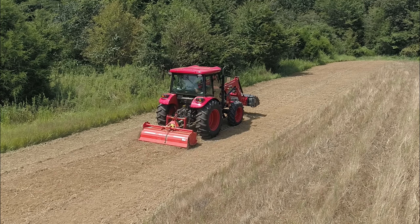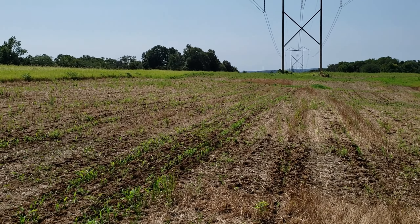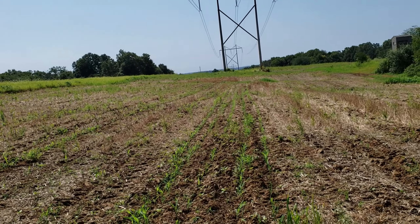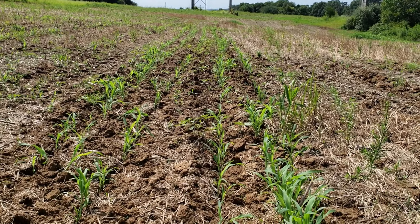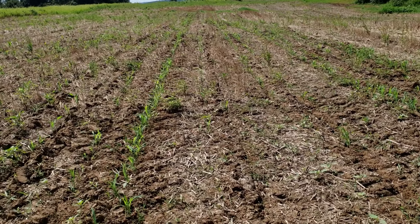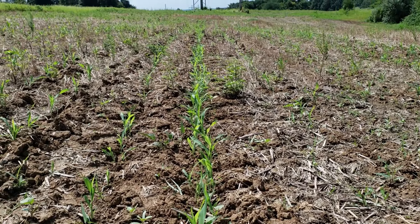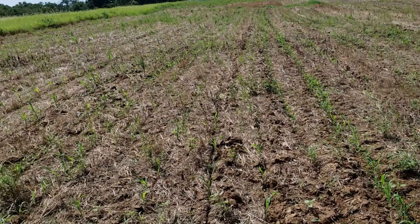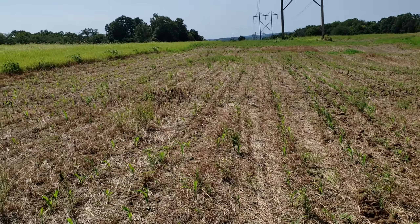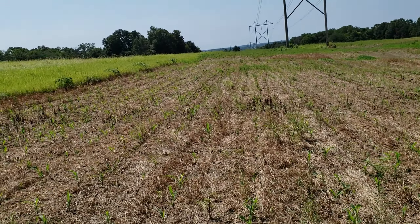We're getting our first plots tilled up. Check this out — we got some really nice corn and milo germination going on. This is all milo right here. You can see the rows are all pretty dang full, all the way down. So this patch is milo, and then right about here starts the corn — the second generation, if you will.